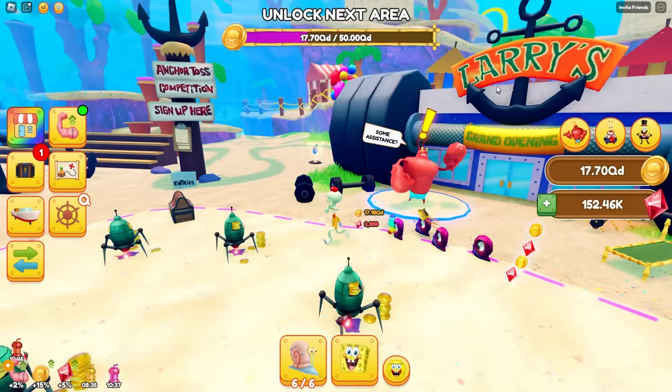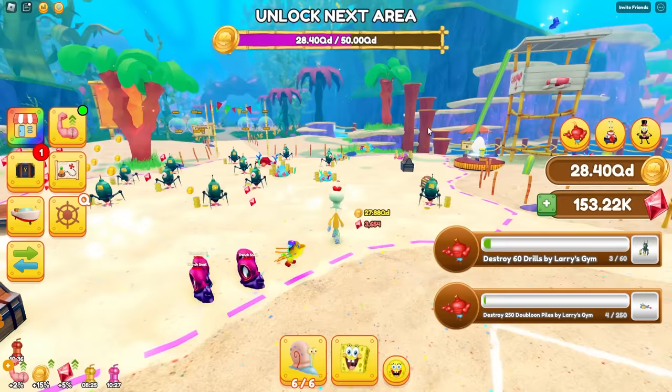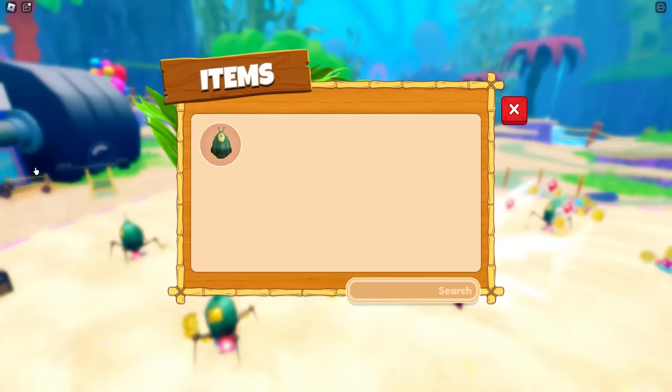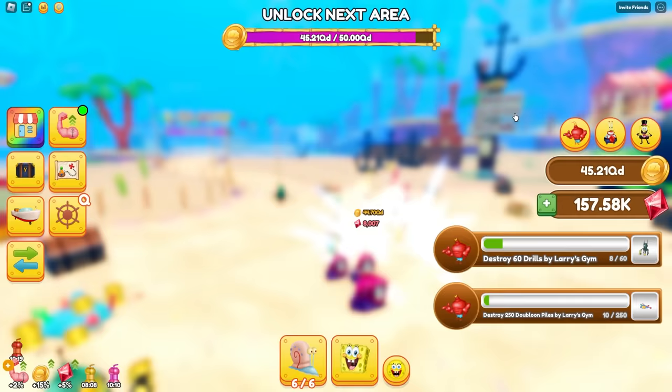Zoe, what level are you on? I'm on 17. 17?! I'm cooking! Oh man, that's a lot. I am almost at 50 quadrillion to get to the next level here. Let's open this guardian clam. I keep getting spiked guardians. I have so many buddies — this is insane. I'm gonna equip the best pets again. Let's see if the best pets are still these pets. I have 50 quadrillion — unlock the next area again!